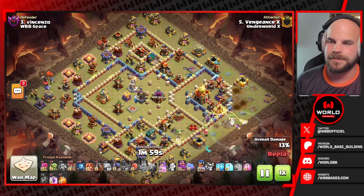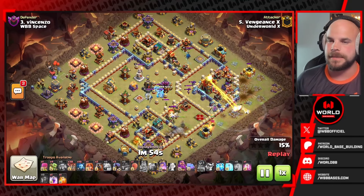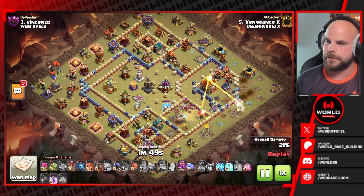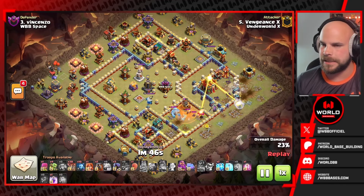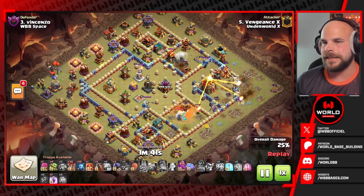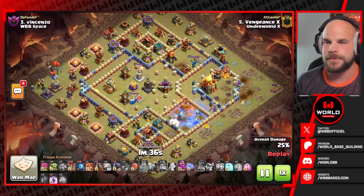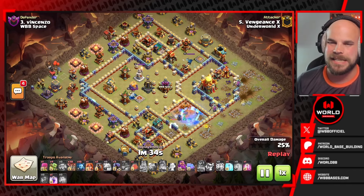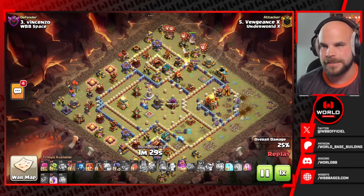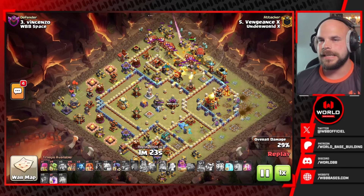This is going to be another LaLo attack from Underworld X, one of the pretty good teams in the current meta. It's not looking like a great start for the hero charge — the queen's ability is popping fairly early, the Barbarian King has already been used, so whatever he's trying to do with these heroes is not quite working out. That tornado trap on the right side of the base spins the queen around, she goes down, and the town hall survives. We also have at least one ice golem surviving in the defensive clan castle.